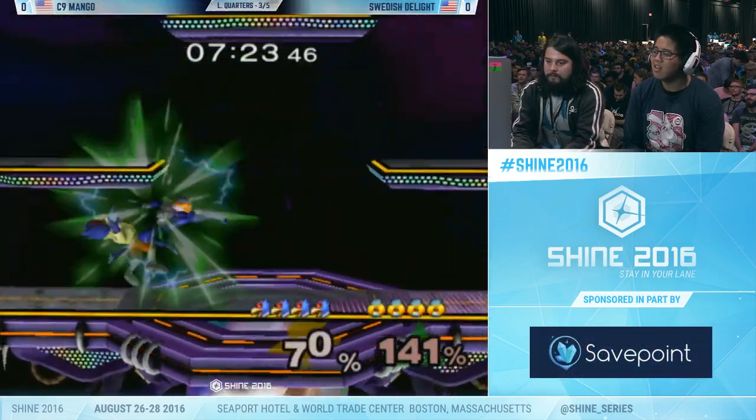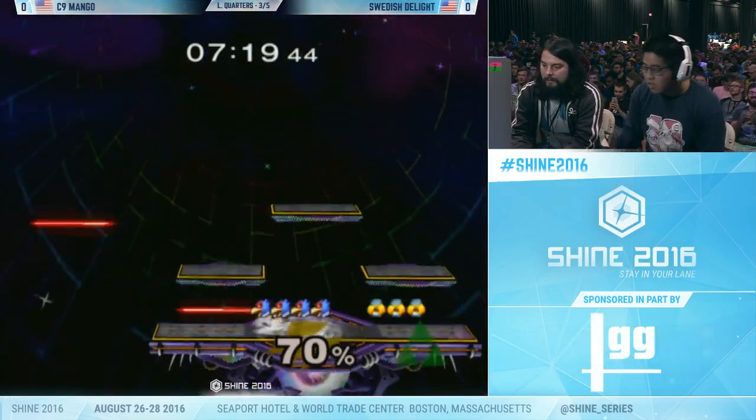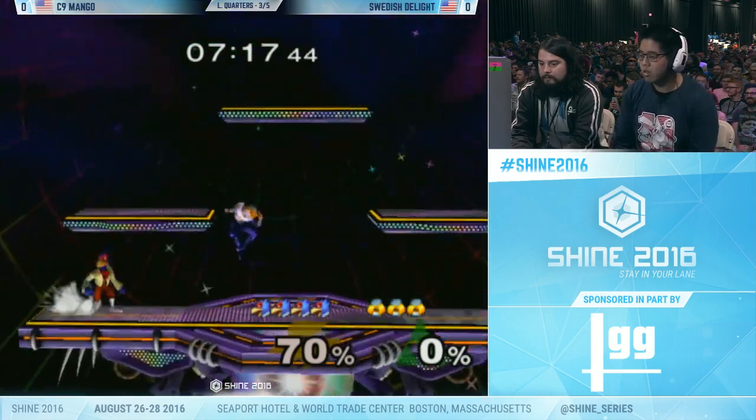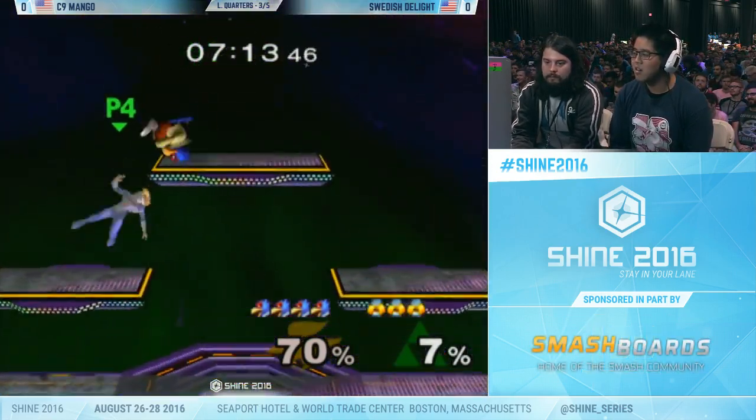Read those full hops, preemptively get those tilts out where you need them. Up smash out of shield. Mango with the optimal punish on the unsafe dash attack on shield — pulling a page from the book.